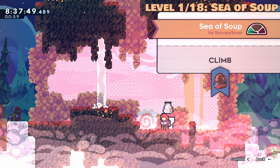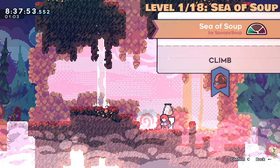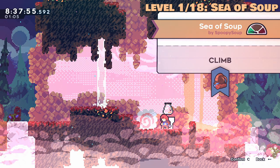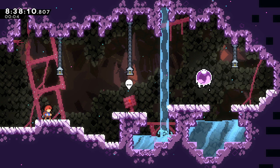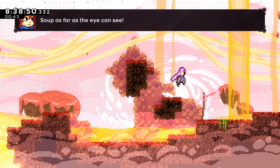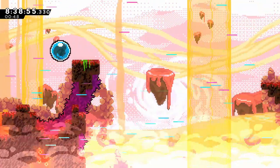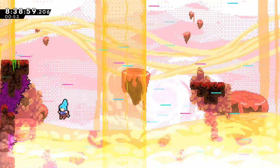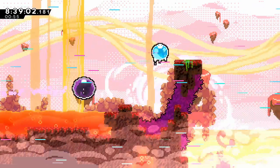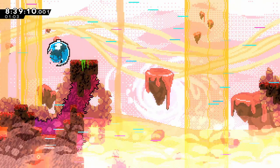This is our first level, Sea of Soup by Spoopy Soup — that's the person that made the artwork in Into the Jungle. Theoretically, this should be a bit harder than the red difficulty ones from the beginner lobby. I still don't understand what the difference is between the purple and the red ones. It just takes longer?